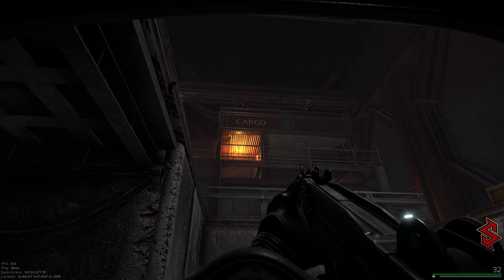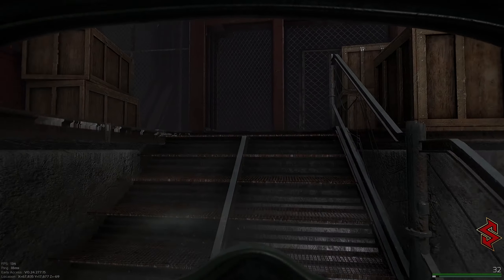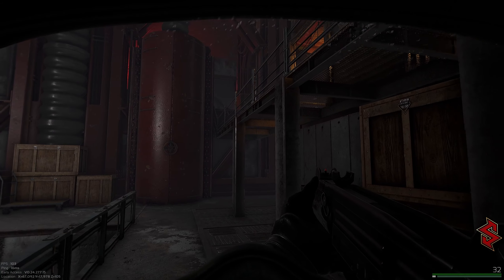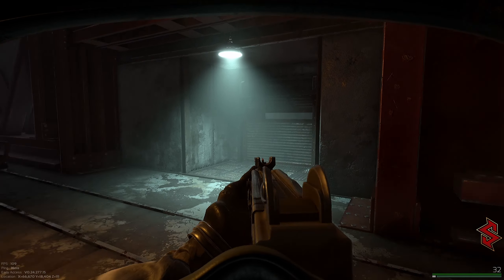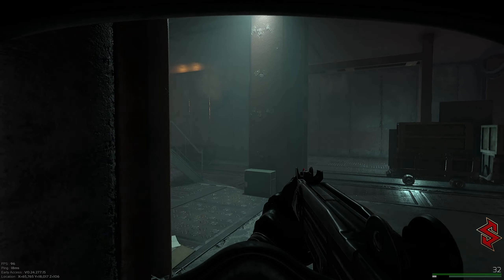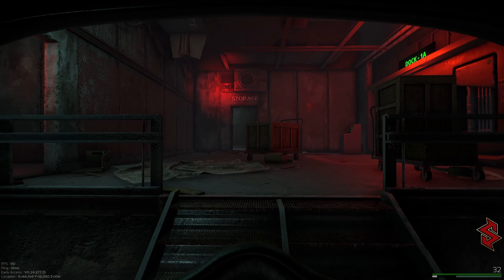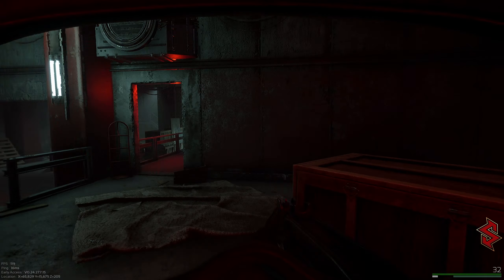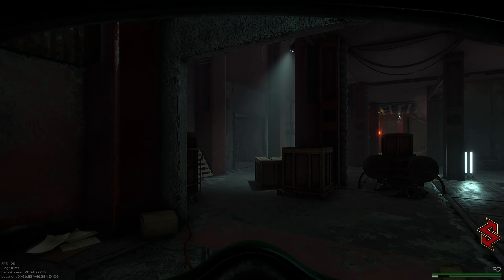Now from here, if you take a left there'll be a little staircase leading to a tunnel. If you go down this tunnel you're going to come to the cargo area. I'm going to show you a different route to take if you spawn at a different location. So if you go right through this little door you're going to come to another spawn area — this is Dock 1A. Now if you spawn here, to the right there's storage.